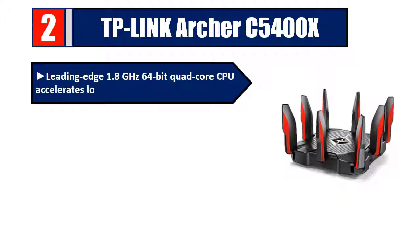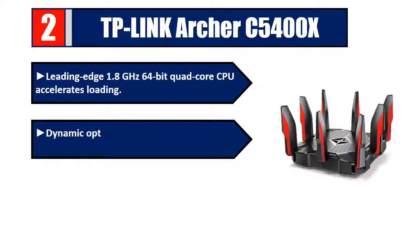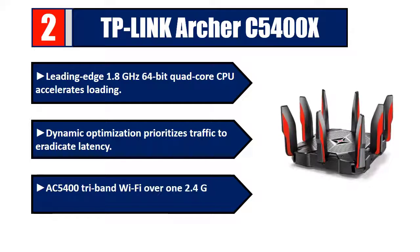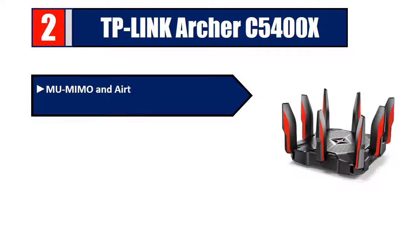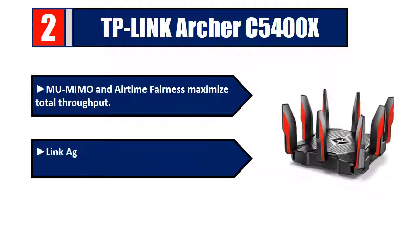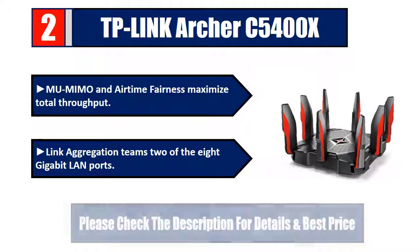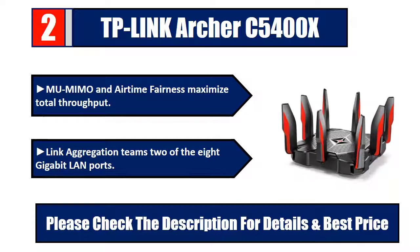Number two: TP-Link Archer C5400X. A leading-edge 1.8 GHz 64-bit quad-core CPU accelerates loading and dynamic optimization prioritizes traffic to eradicate latency. AC5400 tri-band Wi-Fi covers one 2.4 GHz and two 5 GHz bands. MU-MIMO and airtime fairness maximize total throughput, while link aggregation teams two of the eight gigabit LAN ports. Please check the description for details and best price.